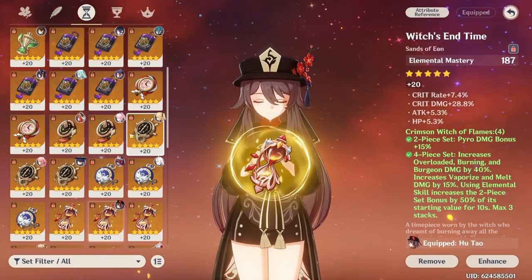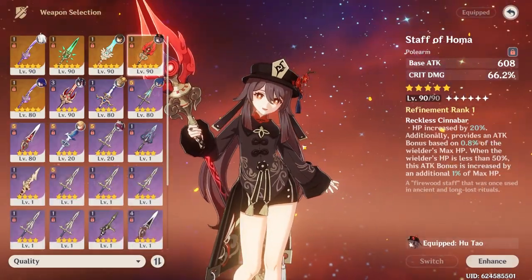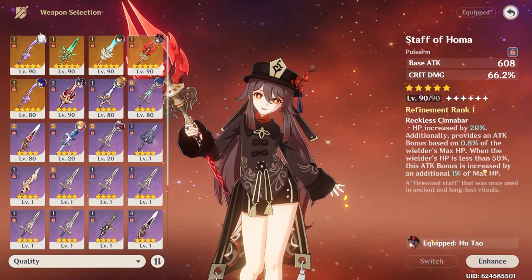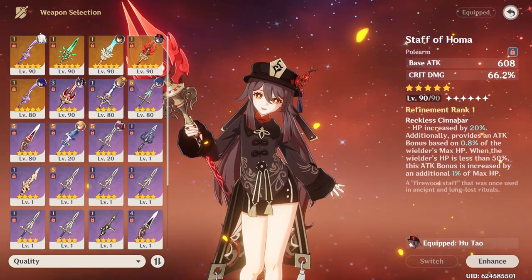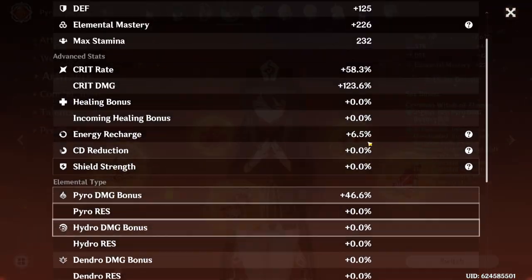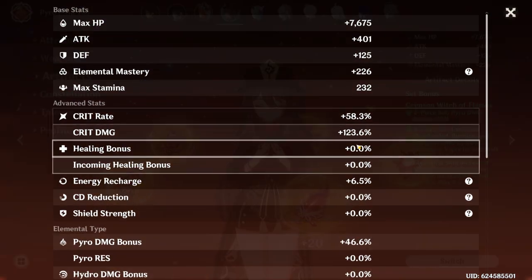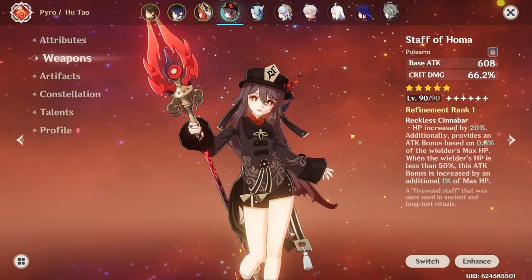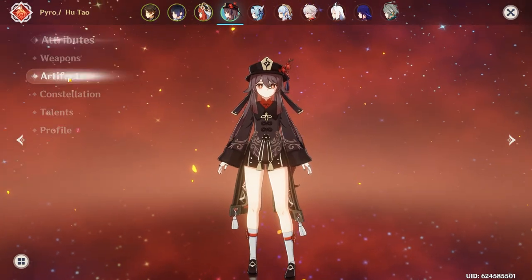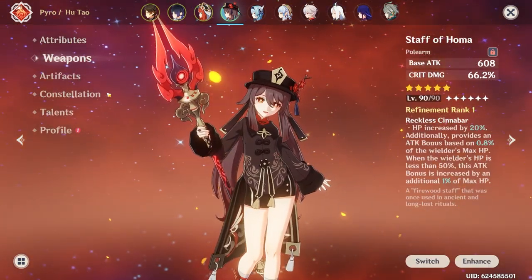In terms of Hu Tao's best weapons, I would definitely recommend going for Staff of Homa — obviously her best in slot weapon. Getting extra attack is significant because she scales off attack, and you get extra attack whenever you're below 50% HP, as well as solid base attack and 66 crit damage. What that essentially means is that you can run relatively lower crit damage from artifacts. Just from her weapon and ascension, you're going to be at about 150 crit damage with no artifact crit damage. So you're gaining a significant amount of crit damage just from her weapon and ascension. Staff of Homa, best in slot weapon — it's significantly better than everything else.